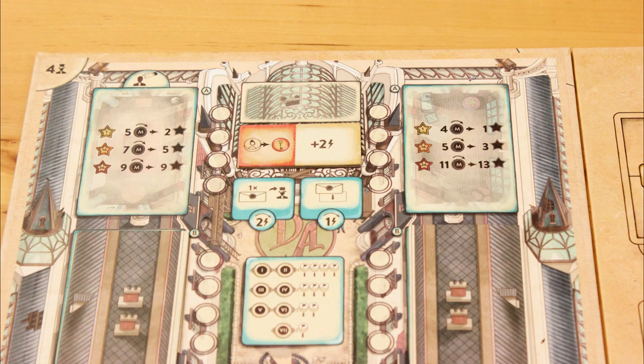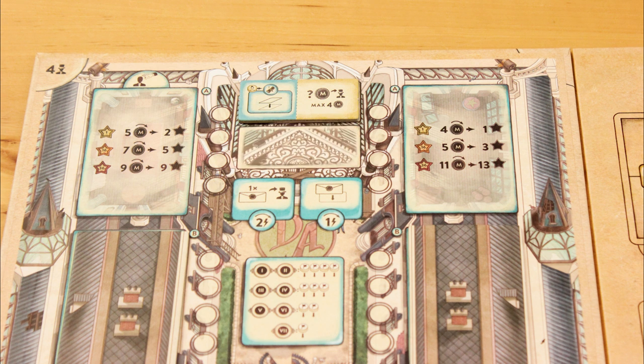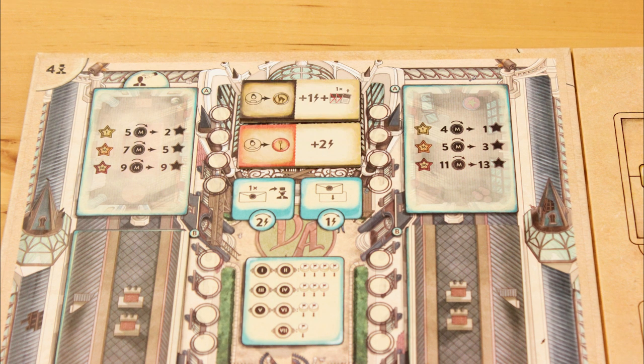When protégés learn secrets, the stock is not replenished for the next player — the slot stays empty. If you take this action for one point, you deal a new secret out to a blank slot; this action is only available if there is a blank slot. During the new academy phase at the end of the round, all unlearned secrets are discarded, and two new secrets get dealt to the board.